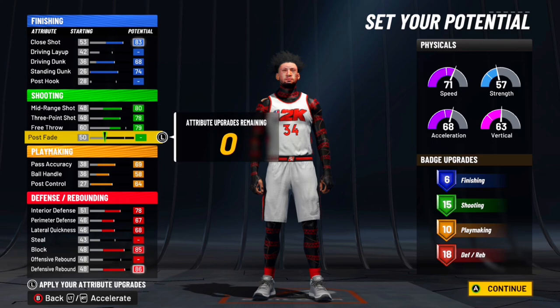The badges — it's not a lot of badges, but you gotta understand the attributes are so balanced and this build can do everything. For finishing you get limitless gold, slithery gold — that's enough to finish really good. You get some good shooting, some good playmaking, and some good defense. Also, in those clips I'm not even a legend — I haven't had a single extra badge. So if you're a tryhard legend with like four extra badges, you could really make this build even better. I'd be streaking every single day, and if you're a legend, this build is low-key built different.